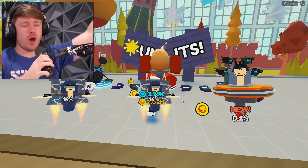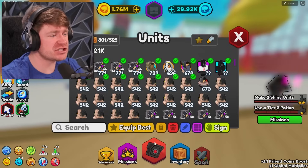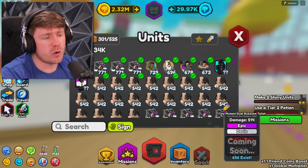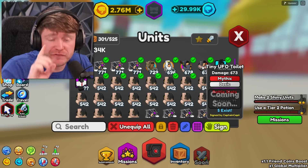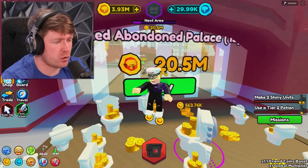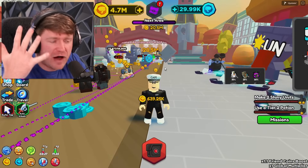It happened — the 0.1% unit has been hatched! I've spent well over 70 million coins here. Let's see how rare that bad boy is — for 70 million coins, only five of them exist in the world right now. And you already know what we got to do — we are signing the tiny UFO toilet. So only one of the five in the world is signed by your boy. That is insane. Now we need to build up 20 million coins to get to the next level. I'm just happy we got that — that has got to be one of the rarest units in the world.